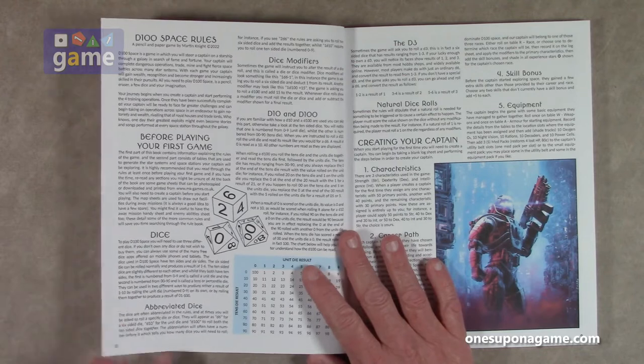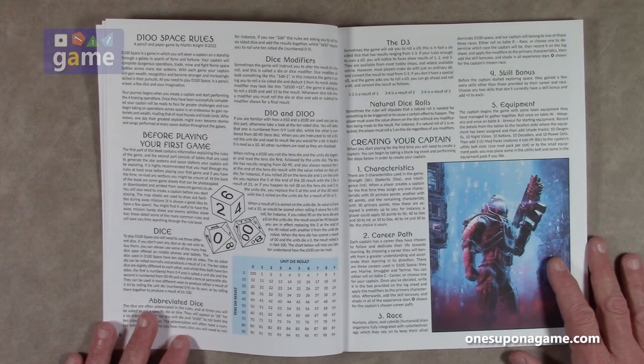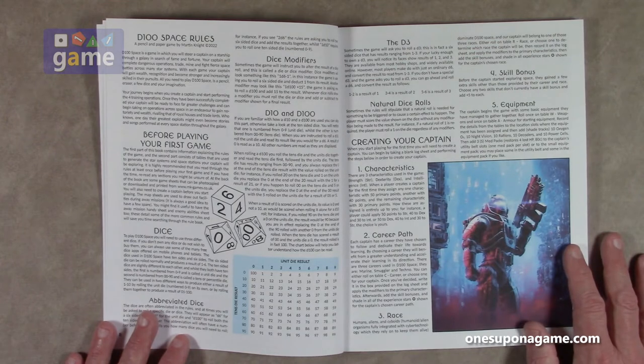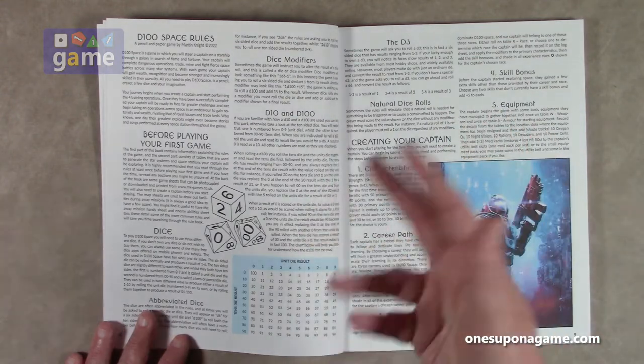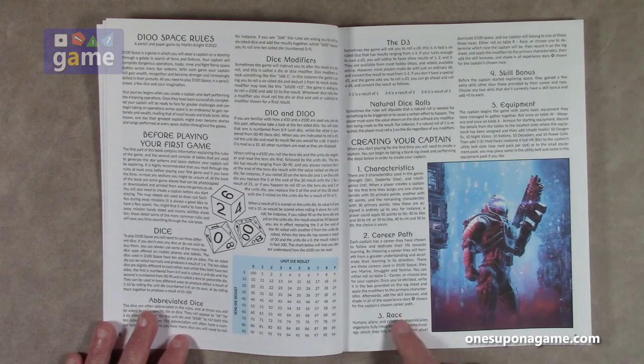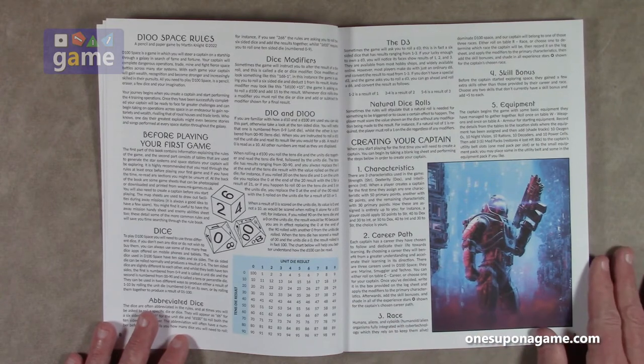I hope to set this up and do a playthrough of a mission — no spoilers — but share how to do this and get some input from you as you watch. Basically, creating a captain: there are three characteristics — strength, dexterity, and intelligence — and you assign 50, 30, and 40 to your choice. You can make them stronger, more dexterous, or more intelligent, distribute those three numbers, and they develop from there. You also create your race: human, alien, or cyboids — humans fully integrated with cyber technology they rely on to stay alive.